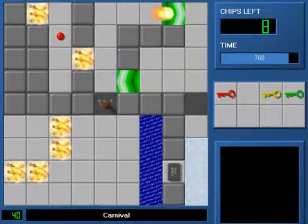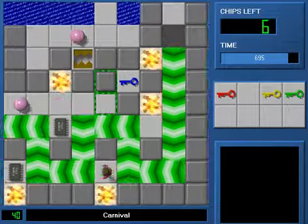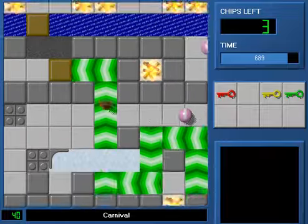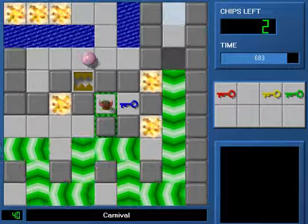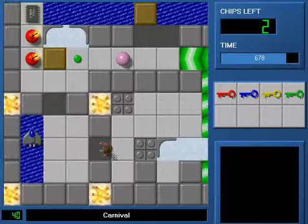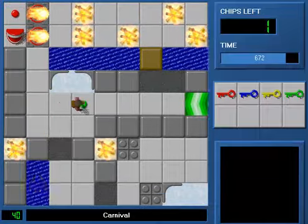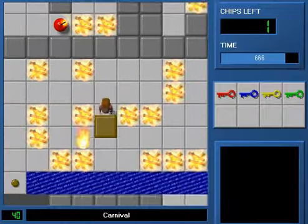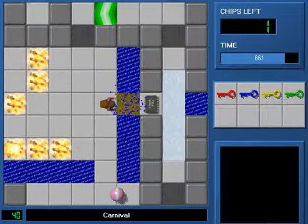Let's hope I get all the chips at the bottom. In MS you can just boost backwards, but here in Lynx you can't. Oh, I just made it in time. Now going back with the block is a bit tricky. I like to wait here long enough to give me a little bit of space. And here's a safe spot that's not safe in MS.